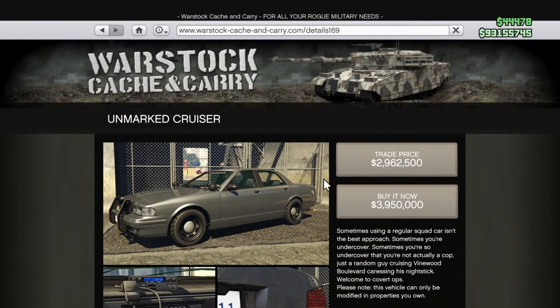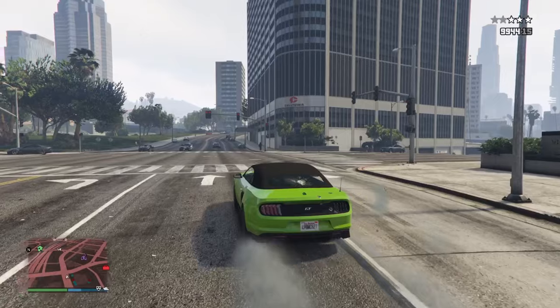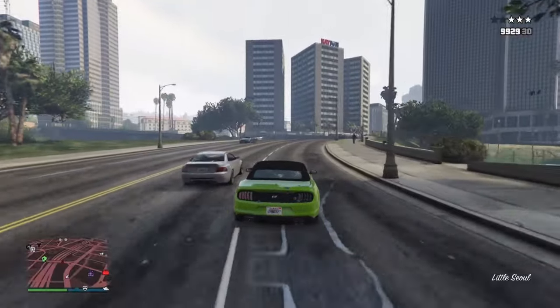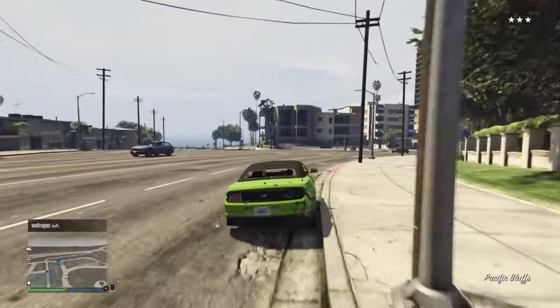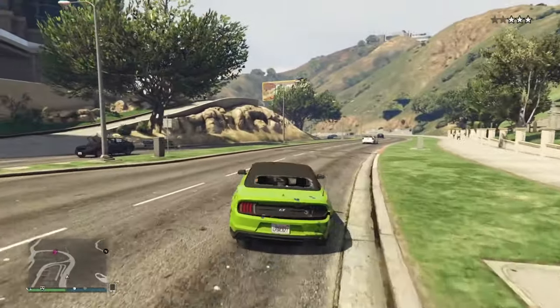For the Unmarked Cruiser — if you want to unlock it and buy it — you will have to survive against a three-star wanted level or above for five minutes, and then afterwards you also have to lose that wanted level. The easiest way is just shooting some random people and one or two police officers to get three stars, then drive around for a bit making sure you don't lose the wanted level, and after a while just go to the sewers or lose them by driving around, because three stars is actually not that difficult.